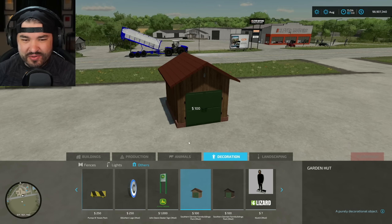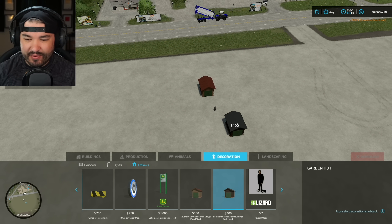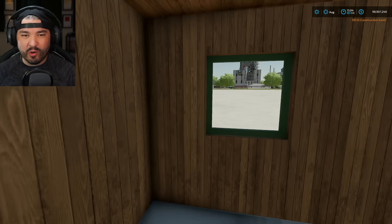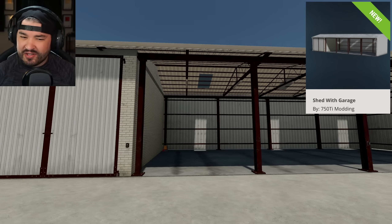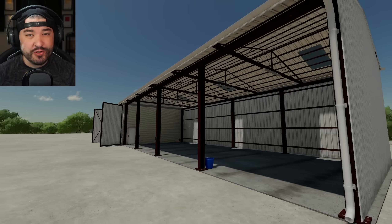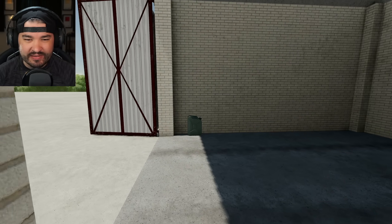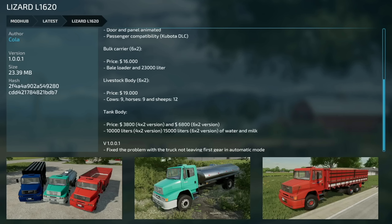In decorations and others we have a small garden hut — let's place one down. There's a second one as well. Open it up — just something small, maybe park your lawn mower or something in there. Lastly we have a shed with garage, made by the same person who made the cow pasture from 750 Ti Modding. It should work perfectly in combination with that. The doors are a little squirrelly to get through — maybe one day farm sim will have larger doors.